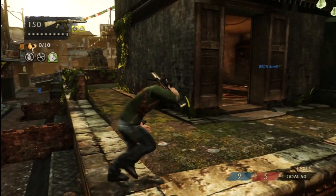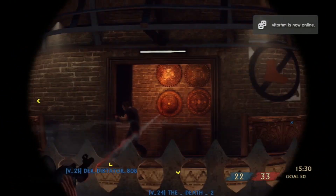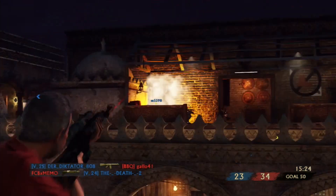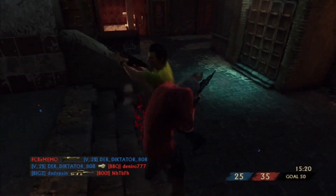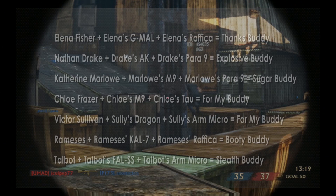What we did is we actually took seven different characters, their standard normal skins, and gave them a secret third buddy booster if you equip that character's long gun and pistol together with them. As I said, you get Explosive Buddy with Nathan Drake, and then you'll get different boosters with the other seven different characters you see on screen here.